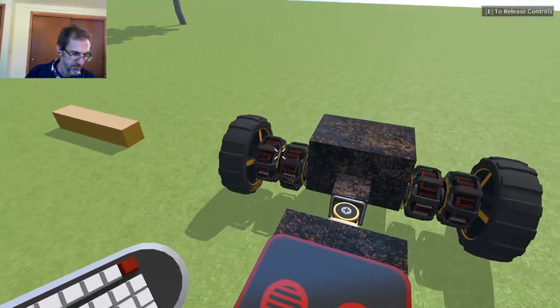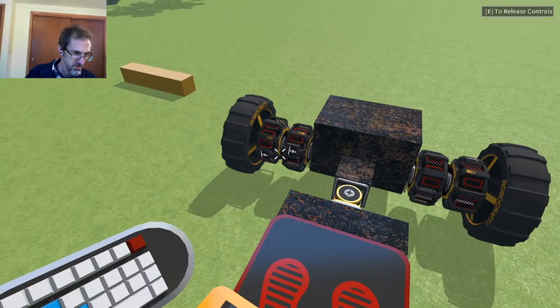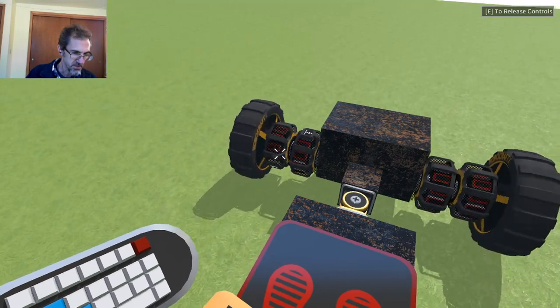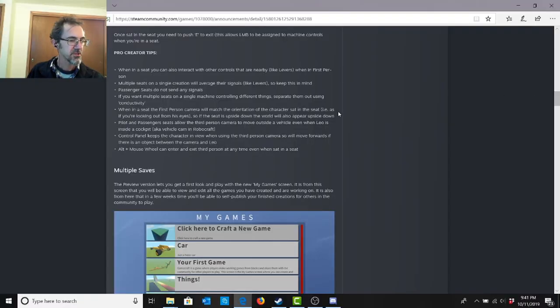Even though both motors are set exactly the same way, only one of them is moving — there's no cumulative effect. Regarding seats: if you have two seats on a vehicle they interact the same way two levers do — they counteract each other. So if you have two seats doing two different things, you have to separate them completely with non-conductive parts.